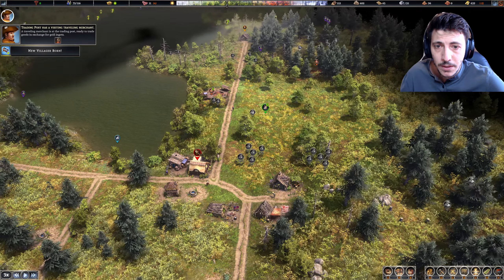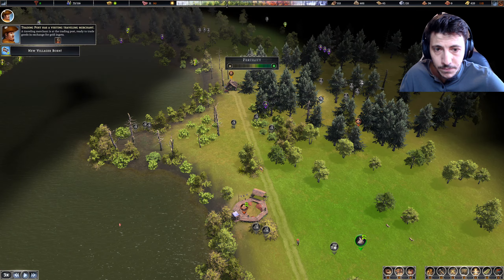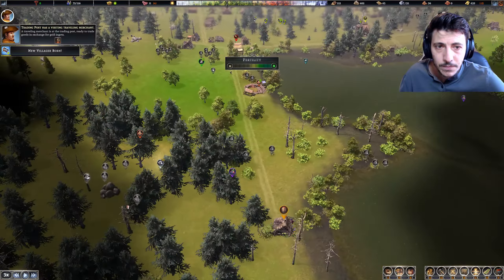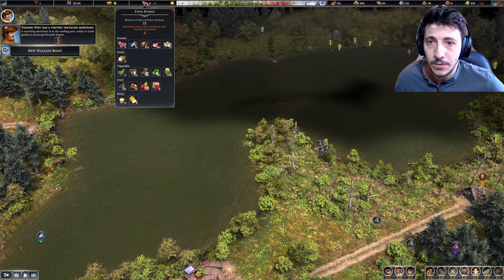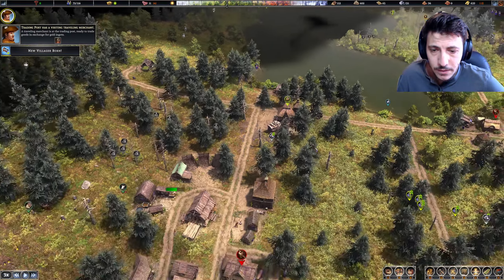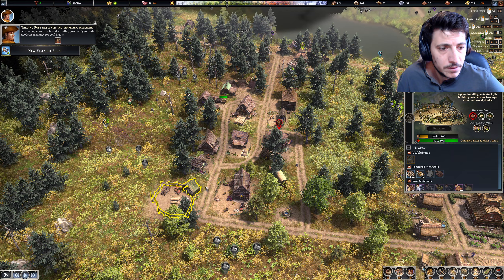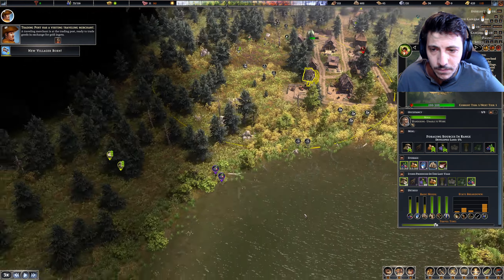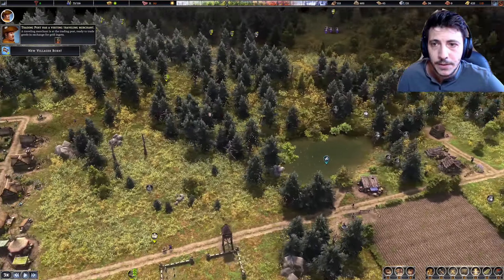New villagers born. We do have some clay over here. We could even put in another fisherman up here if we wanted to — not necessarily the thing we're needing. Any clay over on this side?